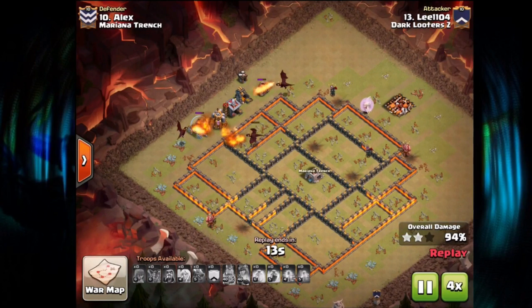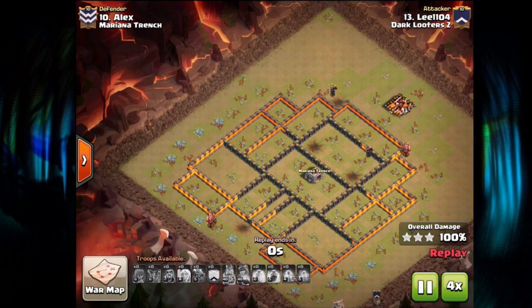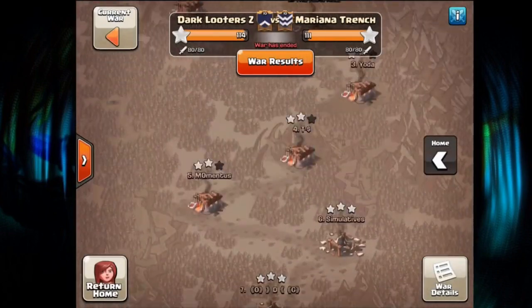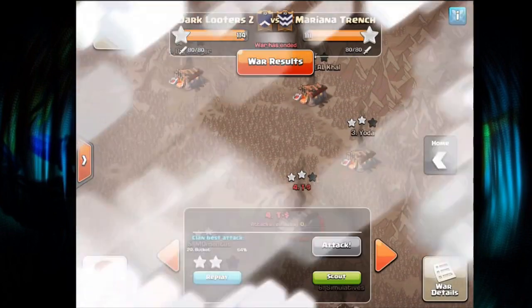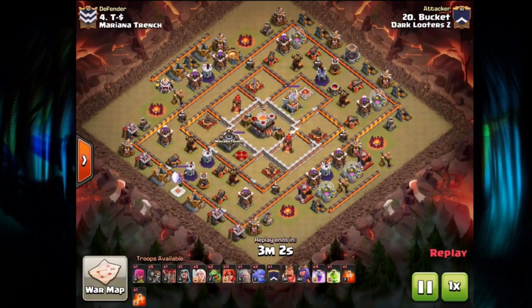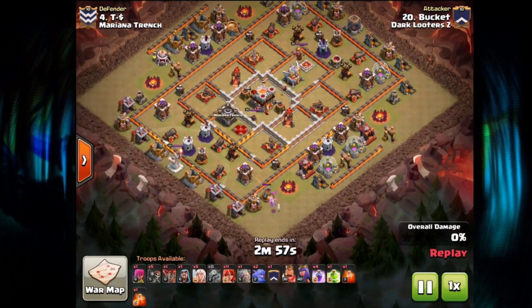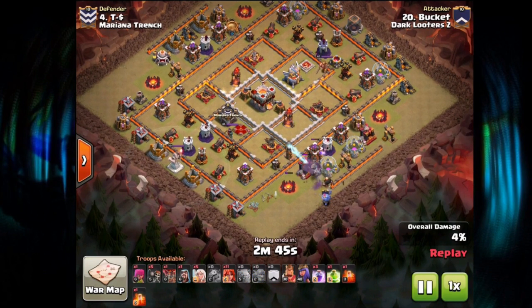One more attack left to watch — Bucket with a 10v11 on number four, getting a TH11 taken out with a very cool attack. He starts off — a Black Bomb on the Baby Dragon is unfortunate, so he didn't scout that. This attack uses five Healers so it's a Queen Walk, but he starts with a Golem and Bolus from the Clan Castle — don't see that too often. Needed for funneling, taking out all those trash buildings with what I want to call a Rage GoWiBo.